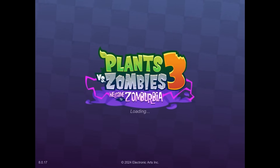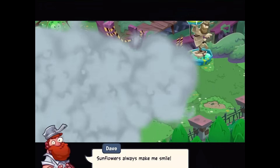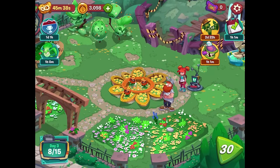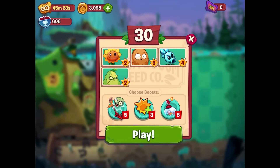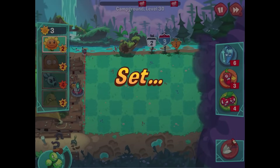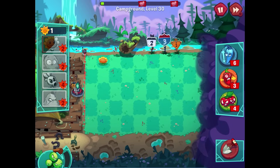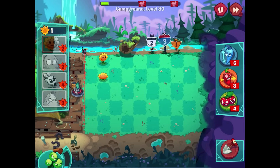With that done, planting a Sunflower patch seems the best thing for now — 'Sunflowers always make me smile!' These baby Sunflowers are adorable around the garden. For this next level we get Sunflower, Walnut, Snow Pea, and Squash — basically what I wanted in the last level, just with an extra bit of defense with the Squash. I don't get any extra plants on the field this time, so it's all about putting Sunflowers out as soon as possible and buying some time.